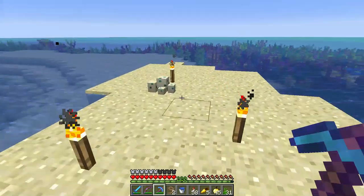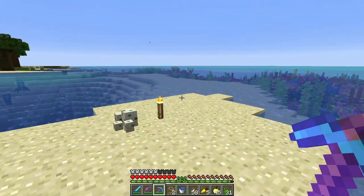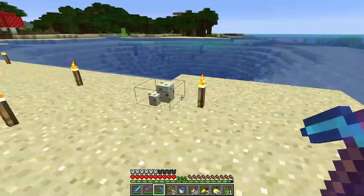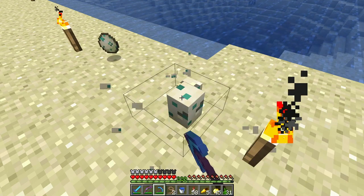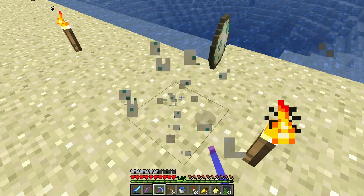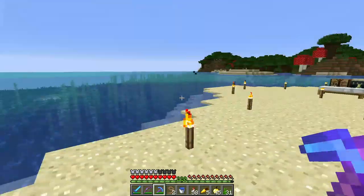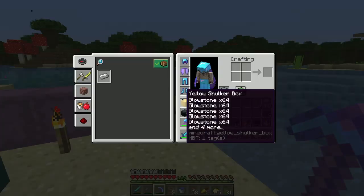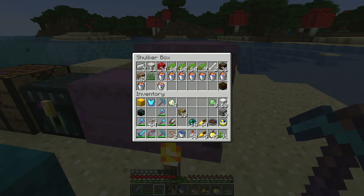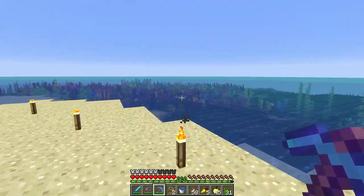Oh, the turtles kind of took off, but look — they left their eggs. Now I have to be careful. The zombies will want to come and stomp them, but I want them. Oh, I now have four turtle eggs. So that's the first egg that you can actually get in survival — well, there's chicken eggs of course, but in survival, in vanilla, these are kind of like spawn eggs. I know they're not the same, but very cool.